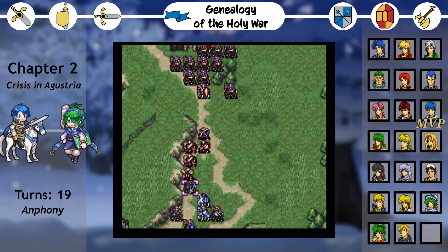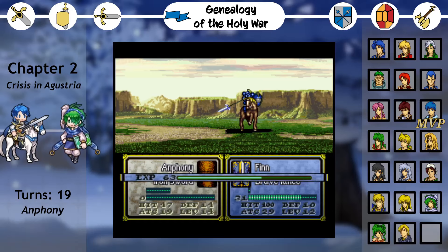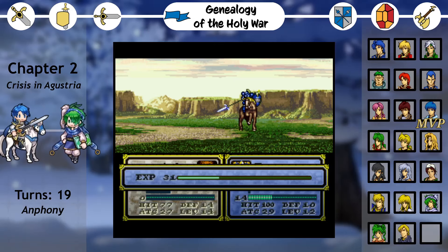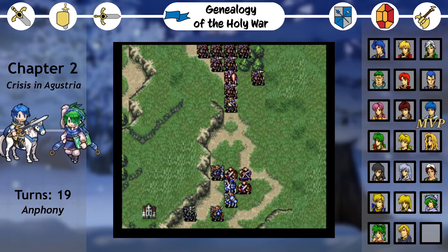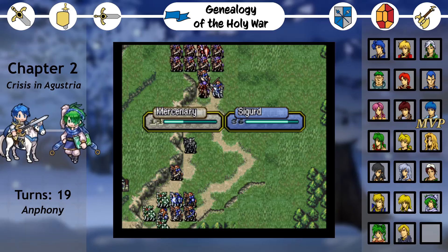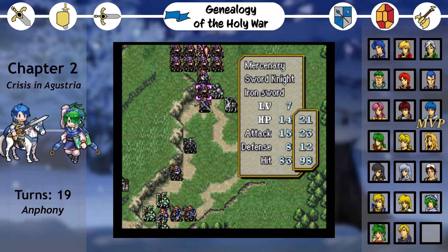The sword cavalier Beowulf also complicates things slightly, as we can recruit him by having a unit talk to him and give him 10,000 gold. Because Beowulf sticks close to the boss group, this means leaving a unit in range of a lot of enemies, but thankfully the generic sword cavaliers are very weak, and I can easily send Lux forward to recruit him, blocking the boss's path south and tanking the sword cavaliers alongside Sigurd and Quan. Beowulf seems to be fine as a unit, adding to our cavalry and being able to double for solid damage, but I don't particularly care for his attitude.